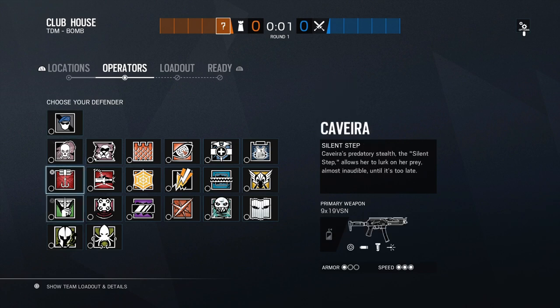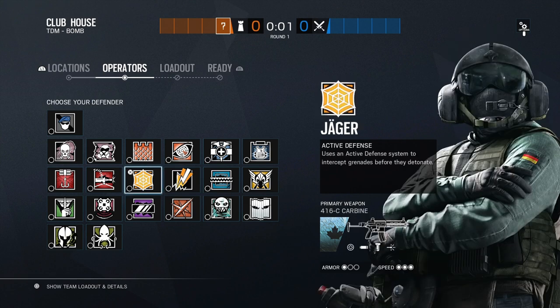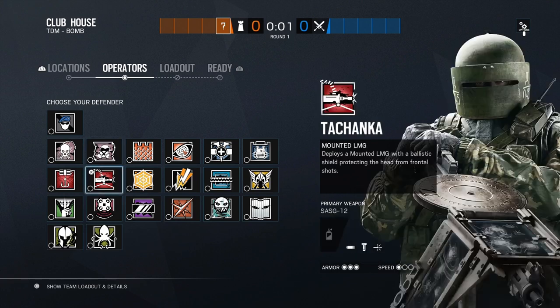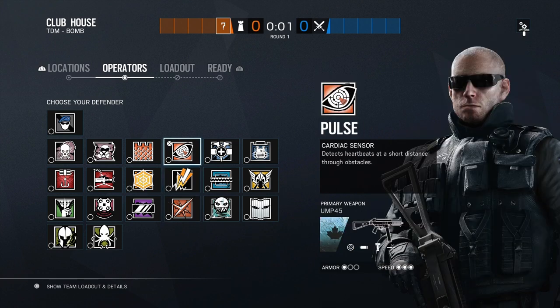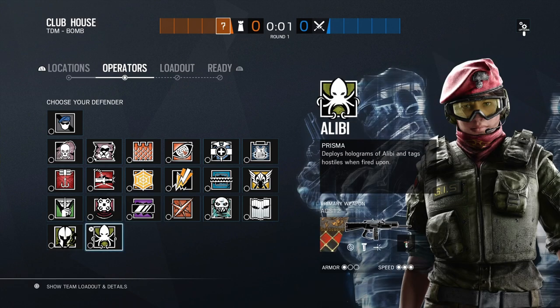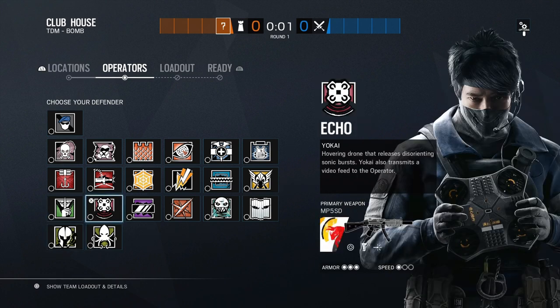Going with our team composition, we're gonna be taking Mira and Bandit every single time. Now for our third, fourth, and fifth pick there's a lot of options: Jaeger is solid for area denial, Smoke is solid for area denial, you can go Mute depending on which set of reinforcements you want to use. Lesion is great for stairs and there's a lot of stairs around objective. Anywhere the attackers can plant they can be C4'd from below, so that's when Pulse and Valkyrie come in. Your solid roamers are Vigil, Ela, and Alibi — I'll only take one of them at most. For passive anchors, Maestro and Echo — I don't recommend them here because the objectives are really small and there's no place for them to hide.